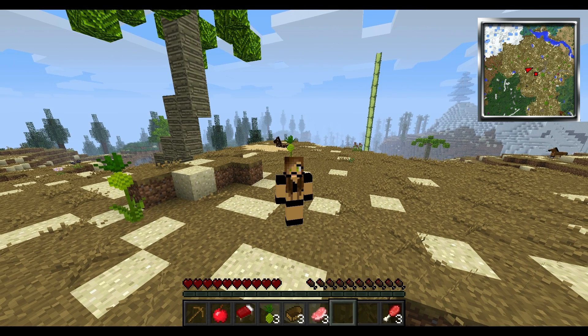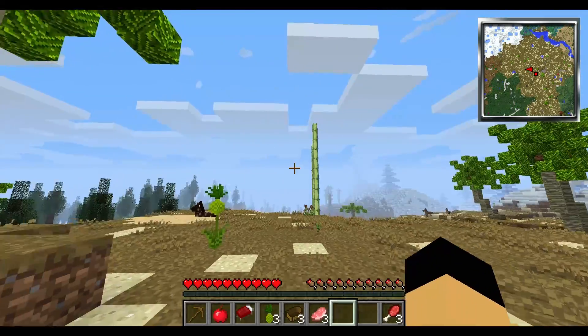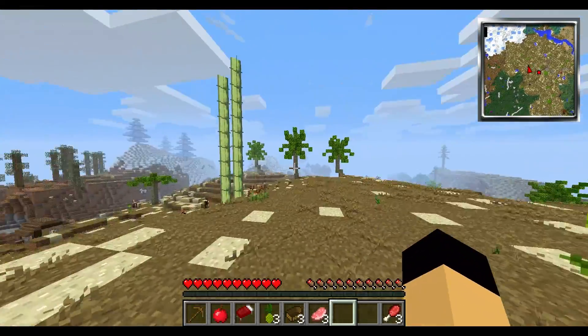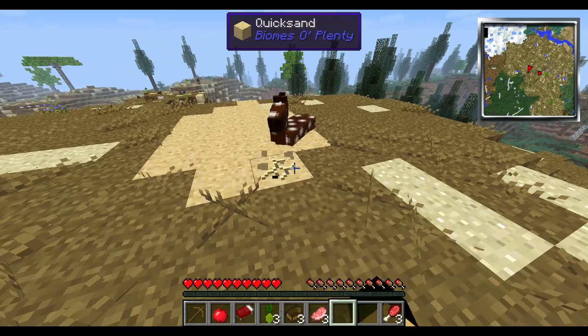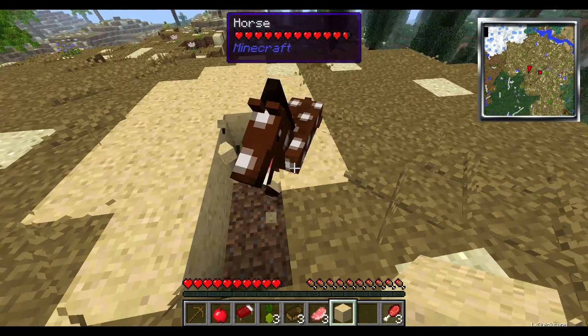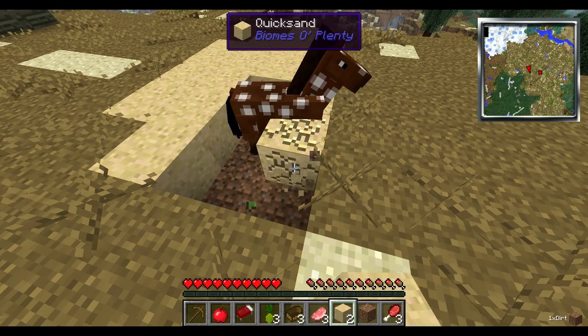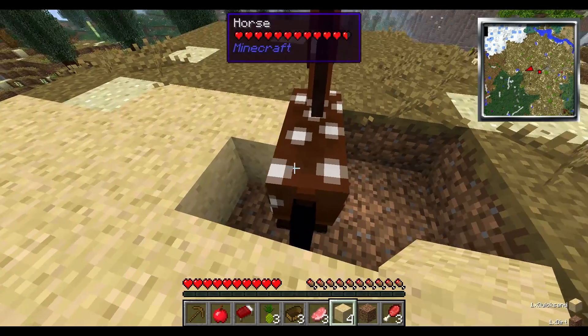Hey, what's up guys? I'm Cricket and welcome back to another episode of Attack of the B Team. Today I kind of wandered off a little bit. This horse is literally about to start dying — that's not okay. Yeah, this is quicksand; I knew that from the mod pack. Hold on, focusing on saving the horse.